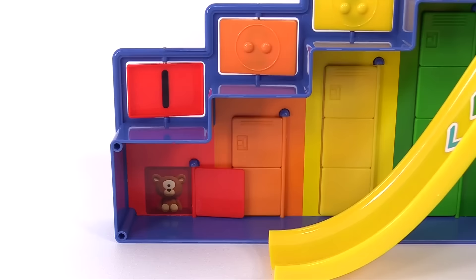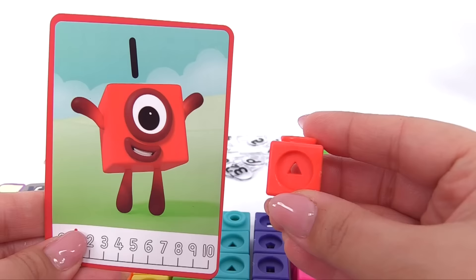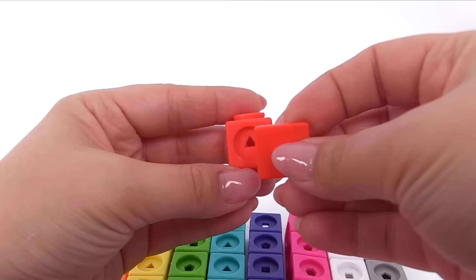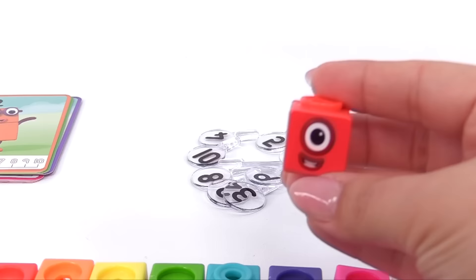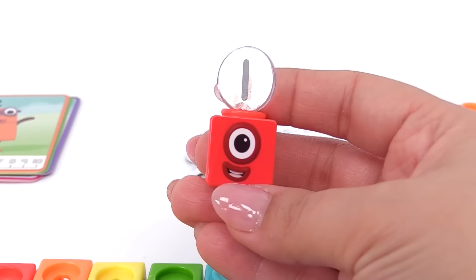We have the number 1 block. Let's go ahead and build it. Number 1 looks like this. We'll need some extra pieces to put her together. Number block 1 is the first little block that ever there was. She's the smallest and the bravest, has lots of ideas, and is always first to come up with a plan. We'll just need one more thing to finish number 1. And here it is — we have number block 1.